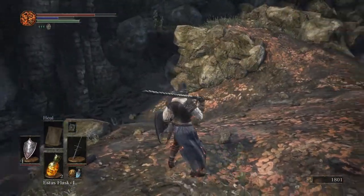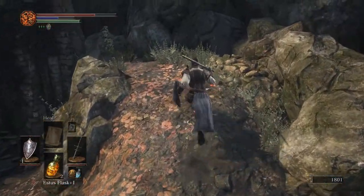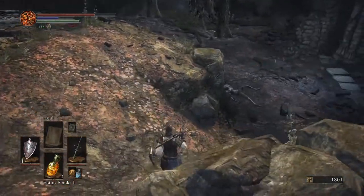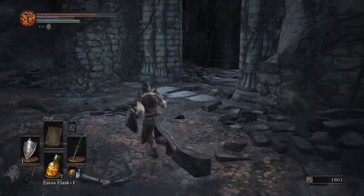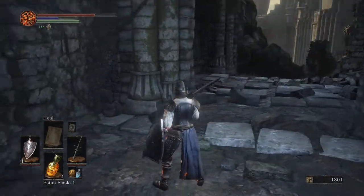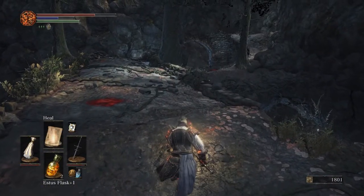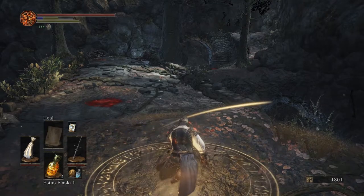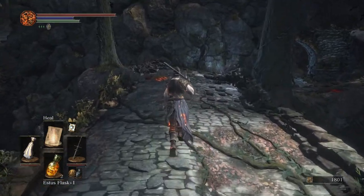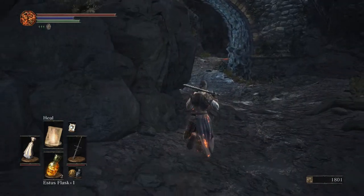So far it's not been too bad. We haven't seen that tough enemy yet — there's nothing here. The path to the left had a message saying tough enemy ahead, so let's go find out what that's all about. Also worth noting — the upgrade to the Estus flask actually counts for both the normal one and the Ashen Estus flask, so that's pretty helpful.